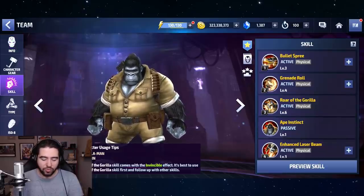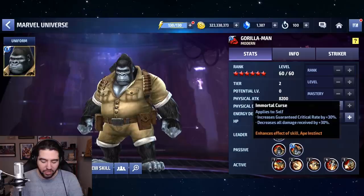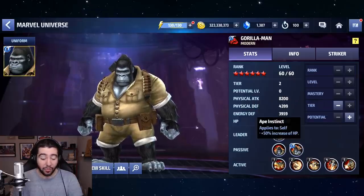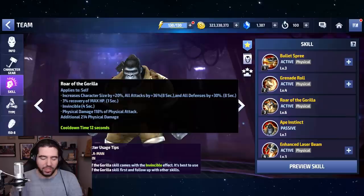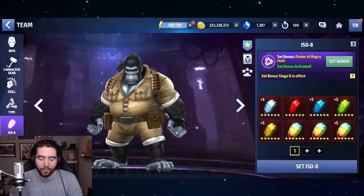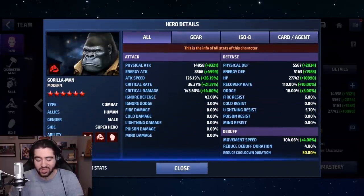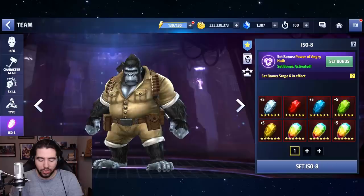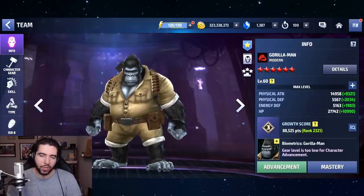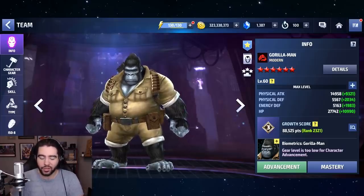As far as Gorilla Man, he doesn't seem to have changed much from the test server, except his passive at tier 2 is still 50% — not knocked down. But they added a heal to his third skill and bumped up the damage on all of his skills. So I'm actually curious to see how he plays here at tier 1. We gave him Power of Angry Hulk ISO set because he needs the attack speed. He's a little bit overcapped on cooldown and undercapped on ignore defense.